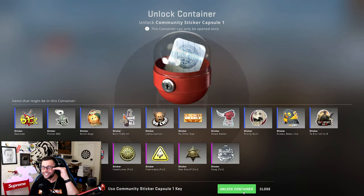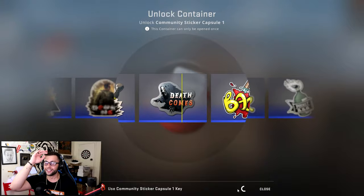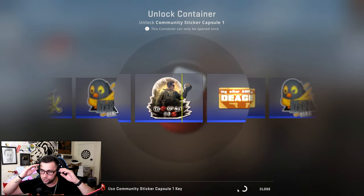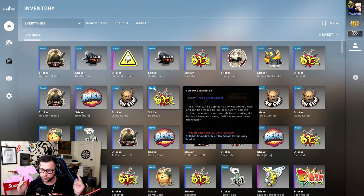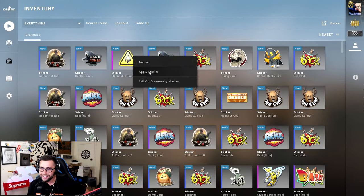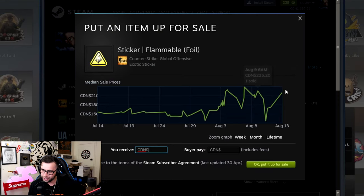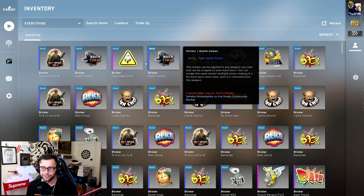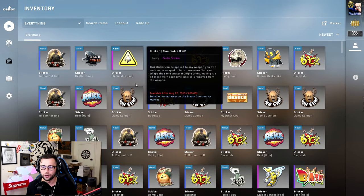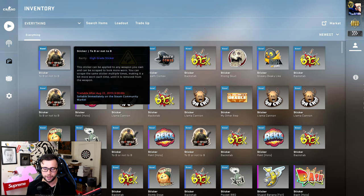One last one guys — I can't believe we actually got the sticker we were after for the first time. If you watched the Sticker Capsule 2 video, I tried so hard, spent so much money trying to get a crown foil and the banana ones kept dropping. There are only two pinks in that other case and I kept getting the other one. Ladies and gentlemen, we actually made some profit — the last sold is $219 and we got this sticker for around $150, so we actually got lucky for once.